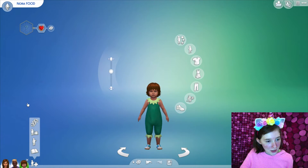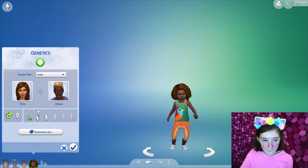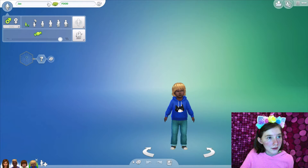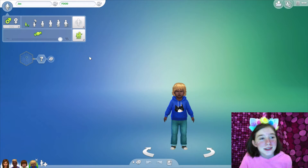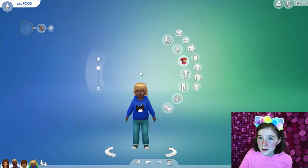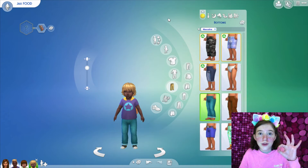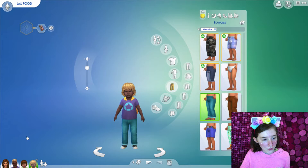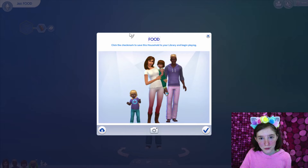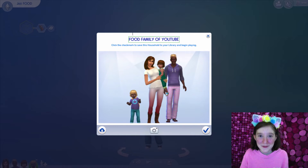Let's create the son now. What's his name gonna be? Jax. Perfect. Traits — he's clingy. Perfect. What is this outfit? I'm gonna randomize his outfit. Good. Perfect. We got the whole family. Play — yes, it's perfect. The Food family of YouTube. Perfect name. The perfect family of food.